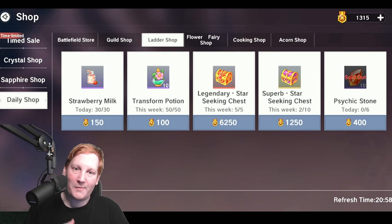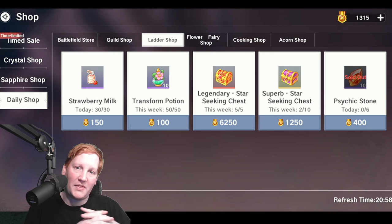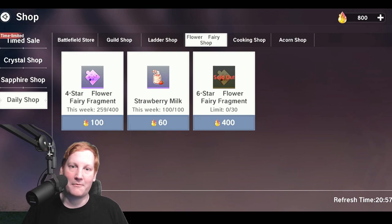Ladder shop — you want to be getting the psychic stones every single day. The transform potions are easier to get, so pick them up when you're able to and when you need them. The superb star seeking chest is important, and the legendary star seeking chest yields bigger rewards but is harder to get. If you're in the top 50 you should get the stones, potions, and three or four superb chests. Top 10 gets superb chests and one or two legendary. Top three should be able to wipe it out.